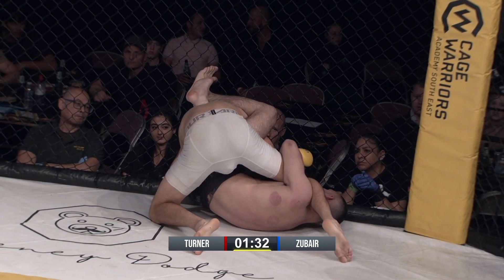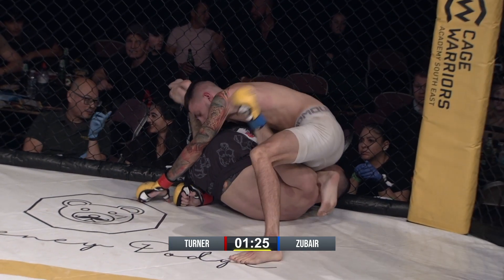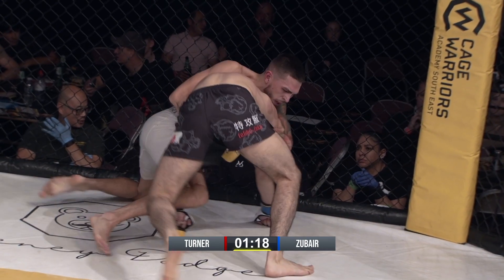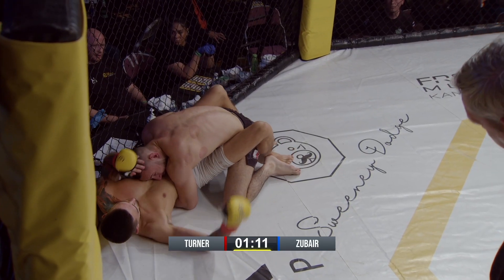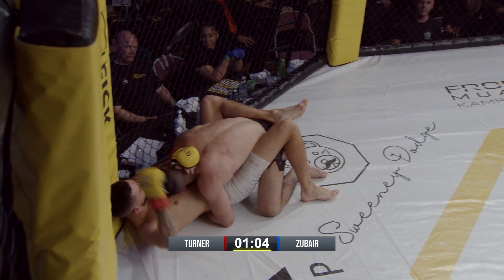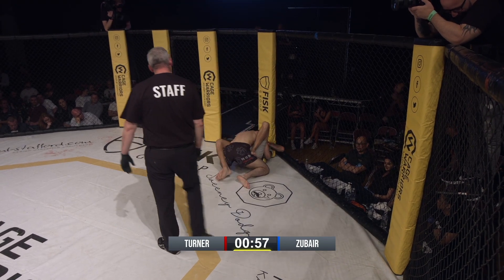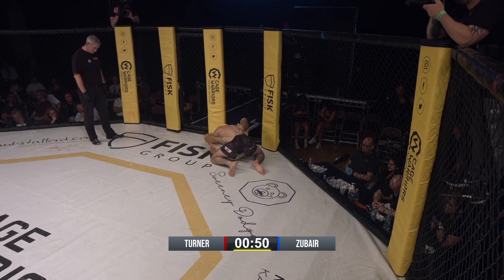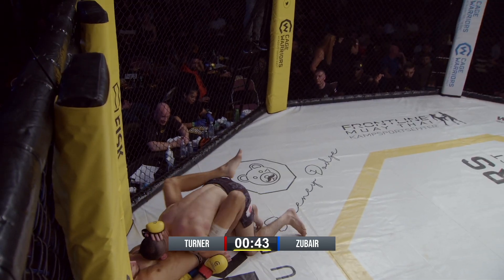Lee's got to look to pop that head free. Now settle, settle, settle. Turner's going to find himself on the bottom with time running out. Jump by Mo to get back to that dominant position. With a minute left, he's going to have to look to pass. Lee's going to have to start throwing up submissions — be it triangles, arm bars, omoplata. We've got to that stage — he's going to need something big. He needs to get a tap. He needs to stop Zubar here.